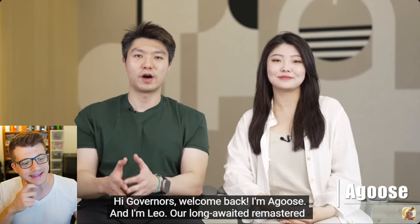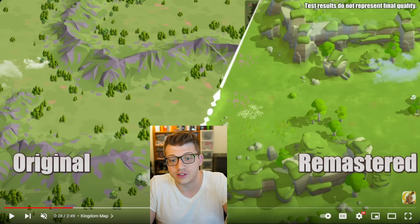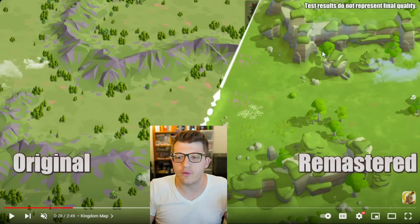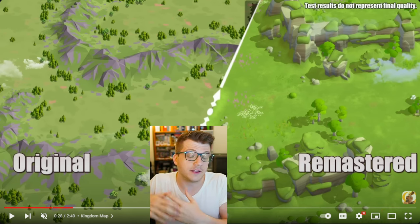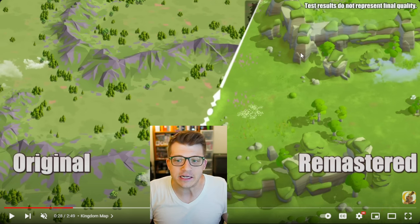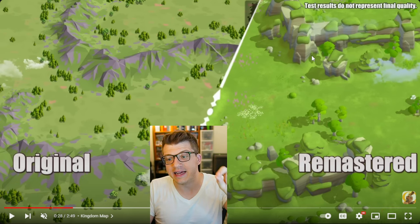The first thing they're pointing out are the changes to the mountain graphics. On the left, the current mountains look like the most primitive triangles you could possibly justify as mountains in a mobile game. On the right, they look more like cliffs — almost like stone walls, or at the very least far steeper mountains. The contrast is crazy, and the mountains now cast shadows on the map, which looks infinitely better.